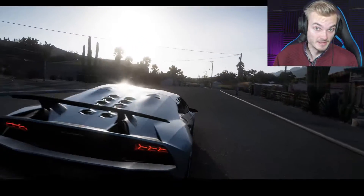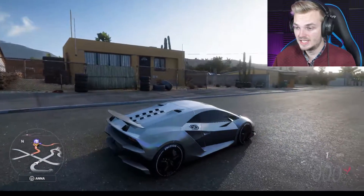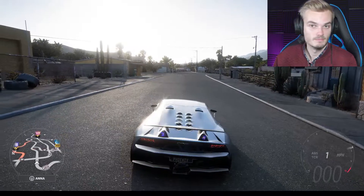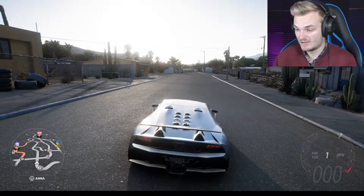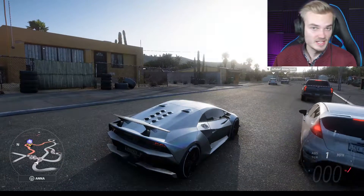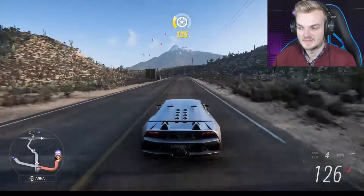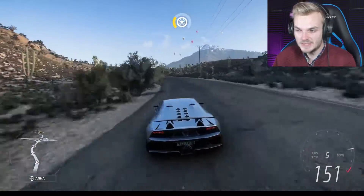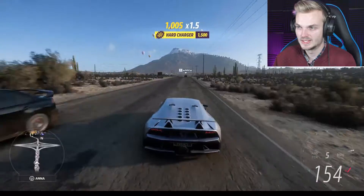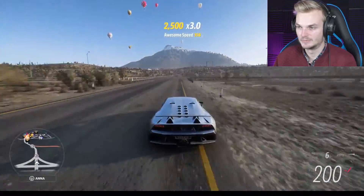Another one that's up there, that I have checked out before in a video, is the Lamborghini Sesto Elemento Forza Edition with the original engine — a V10, 5.2 liters, naturally aspirated. I think it's a great sound. It's just that scream, you know? So high-pitched, but not annoyingly high — just a great sound. An amazing sound, really.